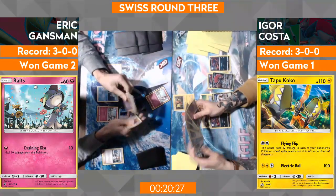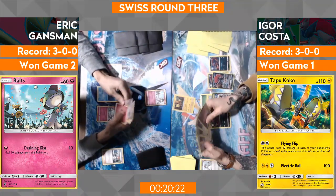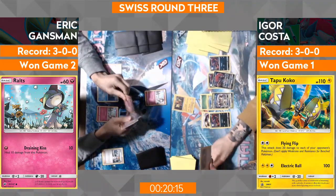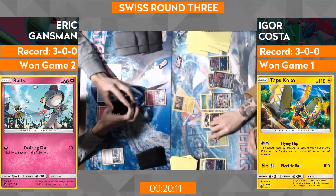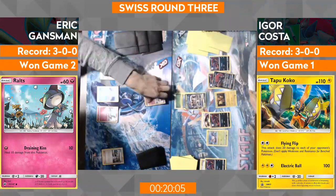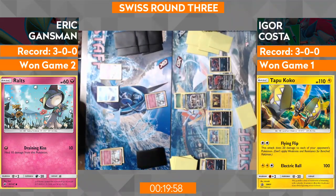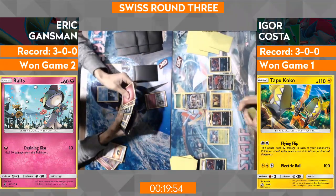After the N that Igor just played, they're both going to get six cards. It looks like he's considering retreating the Tapu Koko. I don't see why he wouldn't — I would take the knockout right now. Gardevoir needs a lot to even get the knockout back on a Golisopod given it only has one energy. Let's see the knockout with First Impression from Golisopod GX on Igor's side. Eric's going to promote the Ralts — I don't know if he's got outs to rare candy into something this turn, or if he might just have to settle for putting out some Curleos.